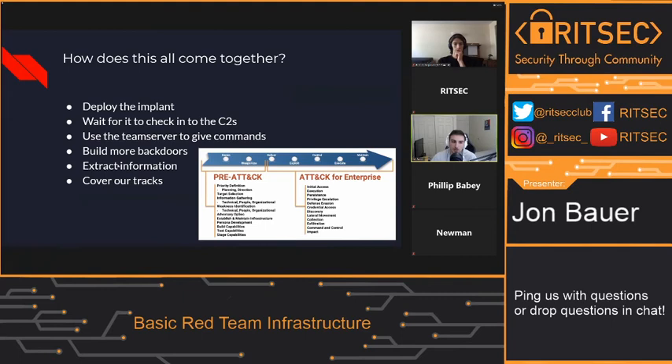So how does it all come together? Back to the kill chain — we need to deploy our implants using our stagers and droppers. Once we're on the system via an exploit or compromised account, we have control and can run our dropper or stager. The stager will give us access, and then we sit back and wait for it to check into our command and control servers. Once we see that green light — they're checking in — we use the team server to give commands, build more backdoors, extract important and sensitive information, and cover our tracks. In competition we don't cover tracks, but in the real world you want to make sure they didn't even know you were there.